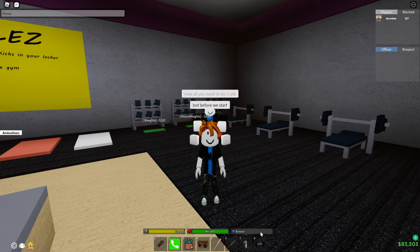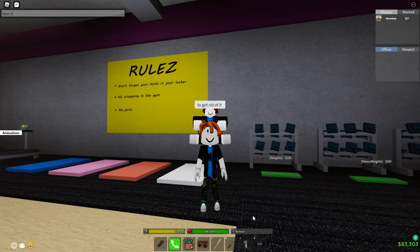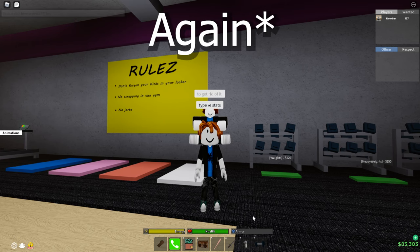Now all you want to do is start. But before we begin, if you type /stats into your DH chat, you can see the progress bar. To get rid of it, type /stats again.